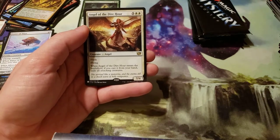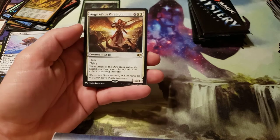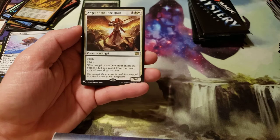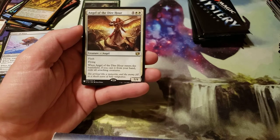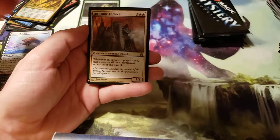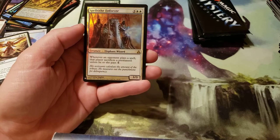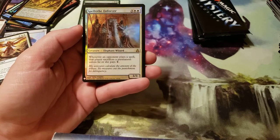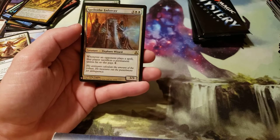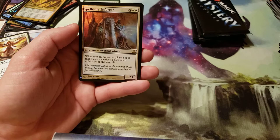Angel of the Dire Hour. Costs 7 — five generic, two white. Flash. Flying. When Angel of the Dire Hour enters the battlefield, if you cast it from your hand, exile all attacking creatures. And our foil is a Spell Tithe Enforcer, looks like it's from the original Ravnica block. Costs 5 — three generic, two white. Whenever an opponent plays a spell, that player sacrifices a permanent unless he or she pays 1.